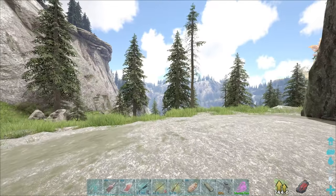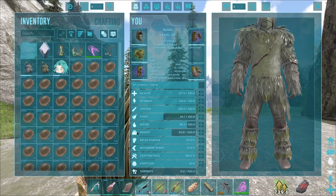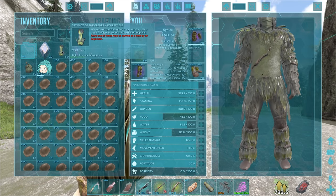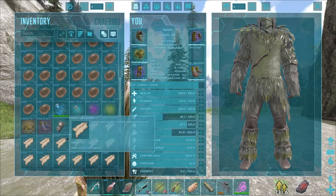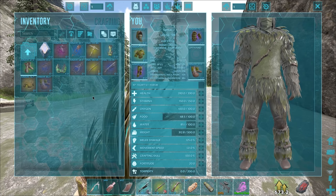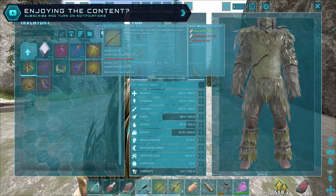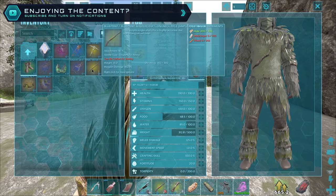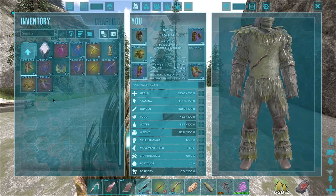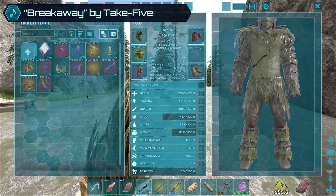All right sweet — there we go guys. We have Thylas now, we have a really good saddle for the Thylas. The cave is deloading — it took ages. And now we have all of this loot as well. Let me chuck it all into the folder. There's all the loot that we got. We got that nice longneck blueprint, which we will definitely craft a couple of — might need to go harvest some more metal for that though.